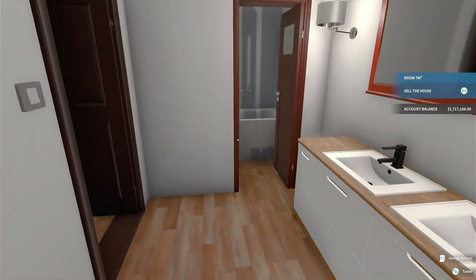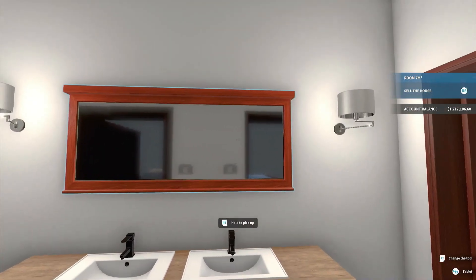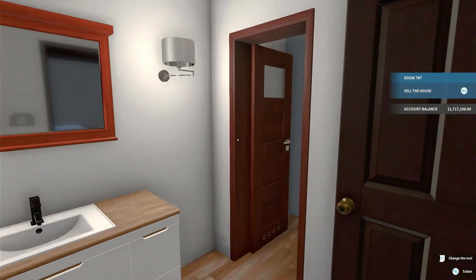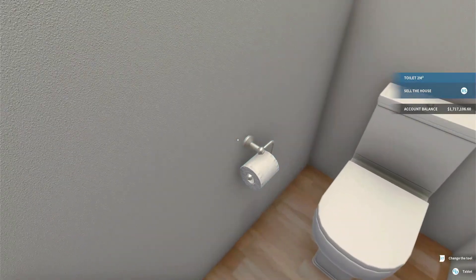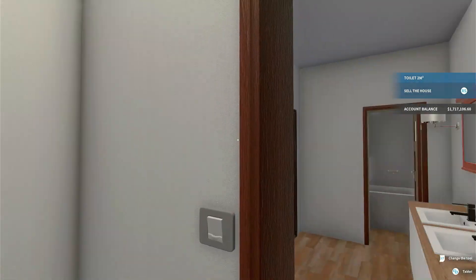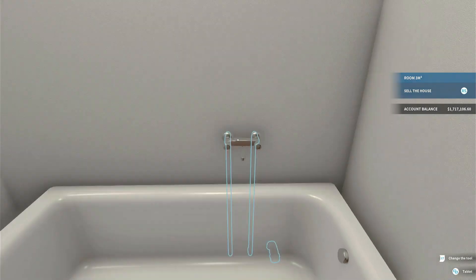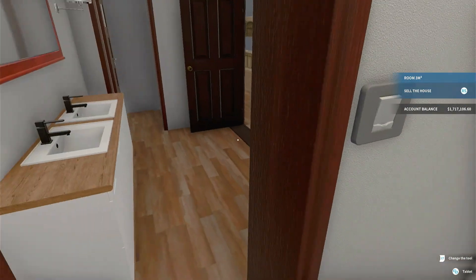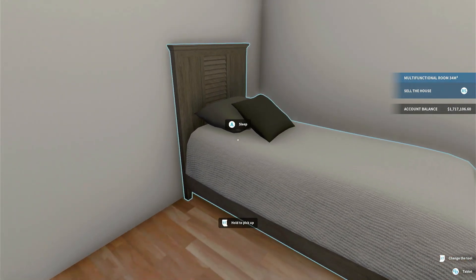You've got the shared bathroom - two sinks, a mirror. I thought about doing lights above it but decided against it; it lights up enough. Here's the little water closet - just a toilet in here - and the tub over here, nothing fancy. Then going into the next apartment, I did put a different bed in all four bedrooms.